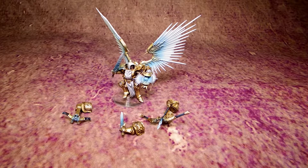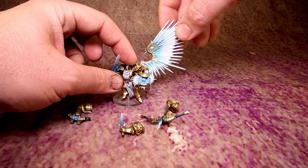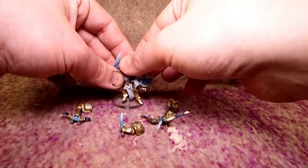We basically started off with a Knight Venator kit from the Warhammer Age of Sigmar range, and then we added lots of magnetized options from various kits. As you can see here, the wings are detachable for magnetization.